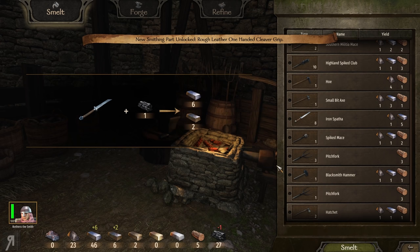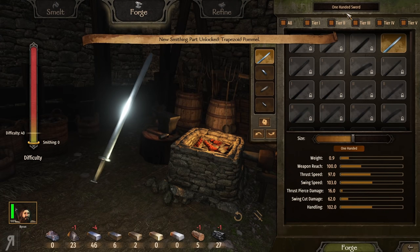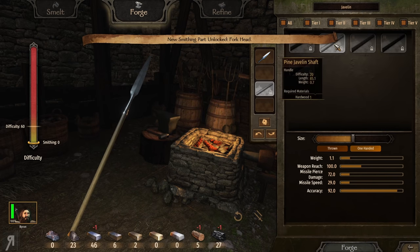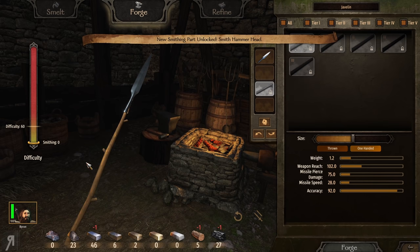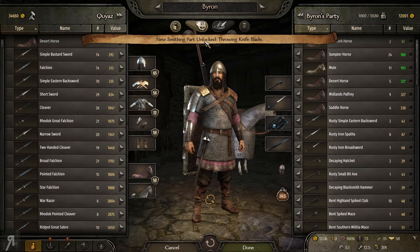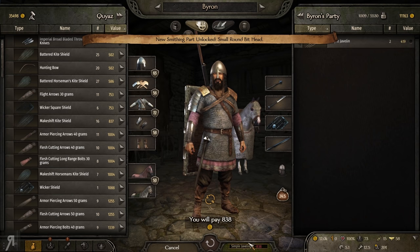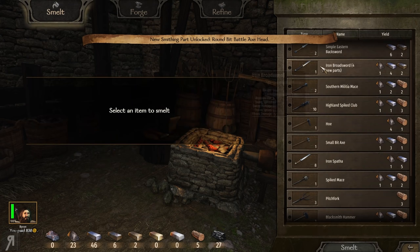Someone actually mentioned a couple of episodes ago that you're raking in money by making javelins. Yes, I do know about that, but generally I think a lot of people know about it and now it is maybe frowned upon a little bit. Obviously if you want to do it, then by all means — it's your game. However, it is a little bit imbalanced. For example, if I just go to the javelins now — I actually do not have a shaft that I can use. So I might have to go to the thrown weapons here and buy some simple javelins, and hopefully that's going to give me what I need once I smelt them down.